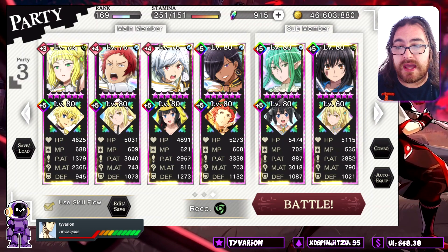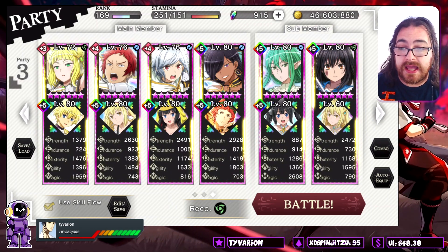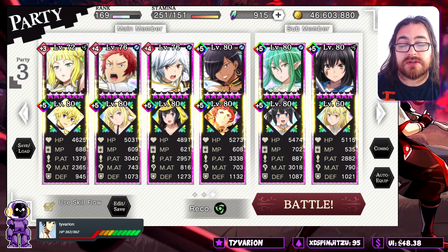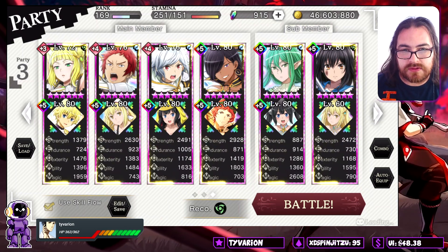Harohime is here for the SA gauge charge as well as the strength buff she provides from her SA. Finn is also here for SA gauge charge on Harohime from turn one, because this guy will actually do some damage on certain turns, and I need that healing from the get-go.